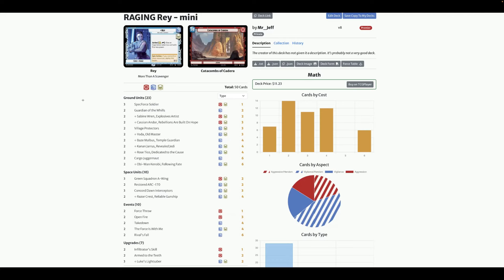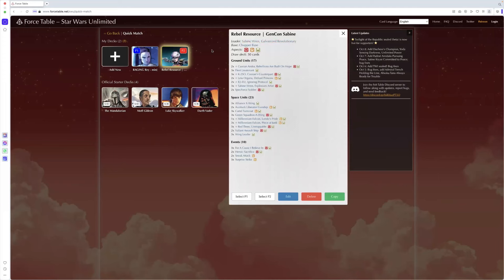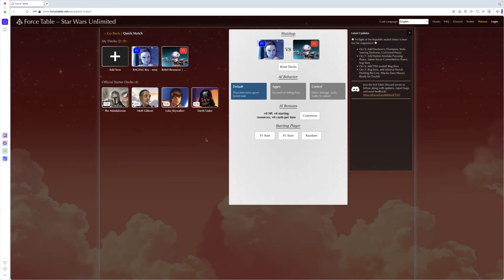Here we are on Force Table. We've got our Raging Ray budget deck and we're going to run it against the Sabine Red Gen Con deck. You'd expect a $20 or $12 deck to be playing against starters, but we're testing it against something a little bit meatier. Force Table isn't 100% factually accurate but it gives you a good idea of how the decks work. Everything's set on default best moves for the given board state.